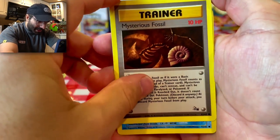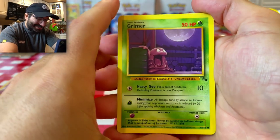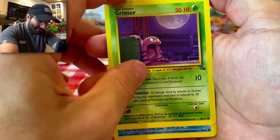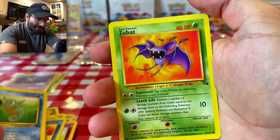Mysterious Fossil, yet again. Omanyte — just pulled him in the last pack. Grimer just chilling by the trash — look at my man over here, he's just vibing. Horsea again with the Smokescreen — I just love these so much, I really do. Zubat.